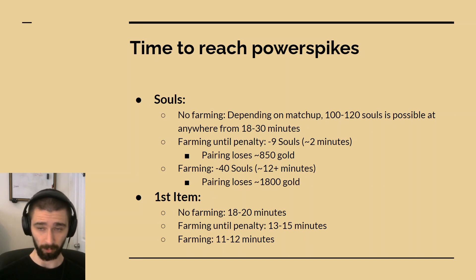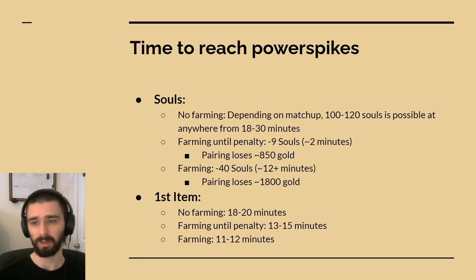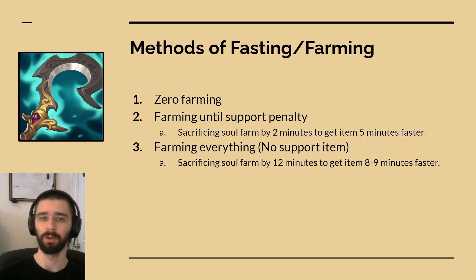Using this spreadsheet we can figure out how many souls you're sacrificing to get your item faster by farming. If you are farming until the support item penalty, you're losing 9 souls — which is roughly 2 minutes of game time for farming souls — and your pairing is going to lose 850 gold. If you're farming every minion, you're sacrificing 40 souls, and it also takes you longer to get souls because you get less souls per minute when farming. So you're looking at at least 12 minutes of game time that you're losing, and your pairing is going to be losing 1,800 gold. So if you're farming until the support penalty, you're sacrificing your soul farm by 2 minutes to get your item 5 minutes faster — which is really good. You're basically getting to your power spike 3 minutes faster than if you were not farming. But if you're farming everything, you're sacrificing your soul farm by 12 minutes to get your item 8 to 9 minutes faster, which is not worth it — you are losing 3 to 4 minutes of time to your power spike.